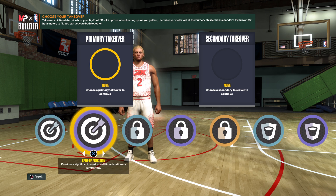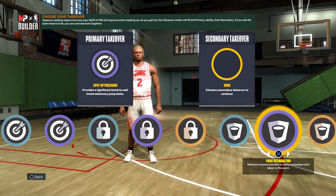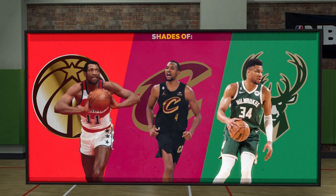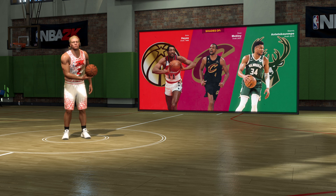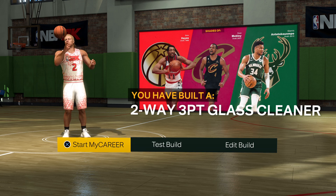For takeover I pick spot up — it doesn't really matter which one you pick. And stuff blocks because I'm trying to get those chase downs. This is my build: two-way three-point glass cleaner. Now I get Giannis as my comparison — come on now. Two-way three-point glass cleaner. Then start my career — this is the best build in the game.